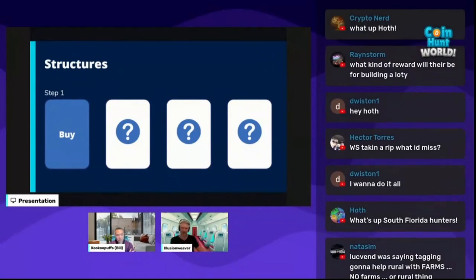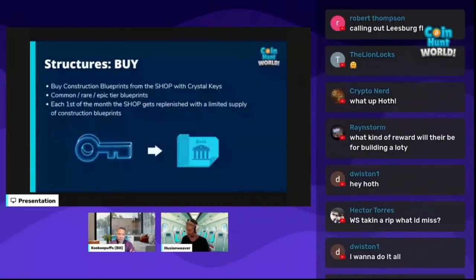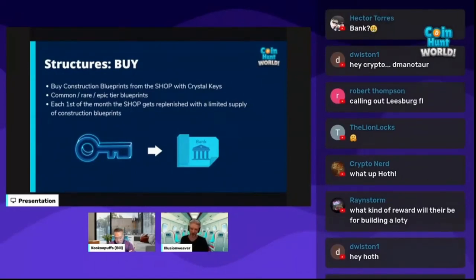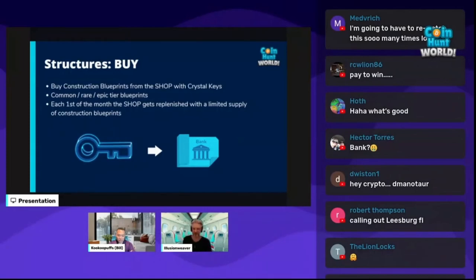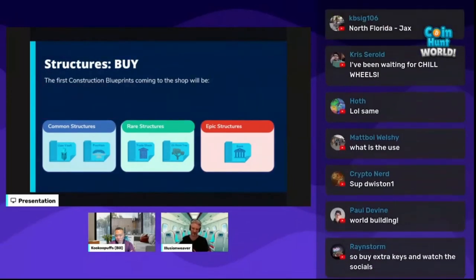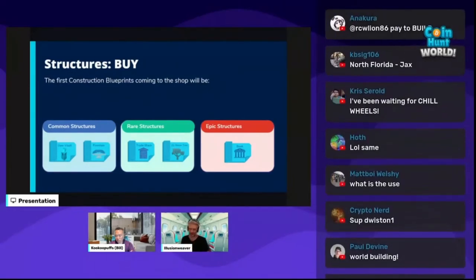As an example, here's the process of what it takes to build a bank — four steps. Step one: buy the blueprint. There will be a construction blueprint shop selling blueprints with Crystal Keys, with common, rare, and epic tier blueprints. We will only trickle a certain amount in the shop every month — when they sell out, they sell out, and you wait until the first of the month. We will have way more common ones versus epics. Here are the first five blueprints we'll be selling: the user vault, fountain, trade shack, resin tree, and the bank.